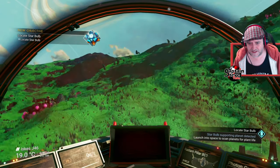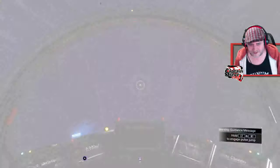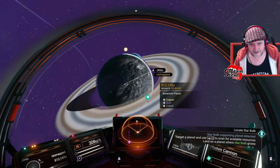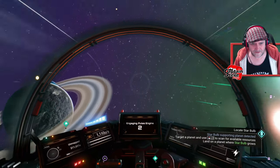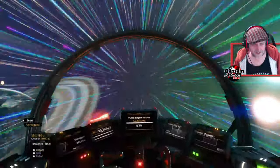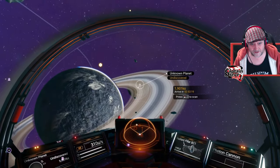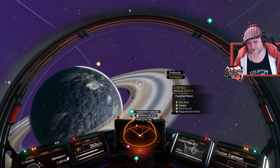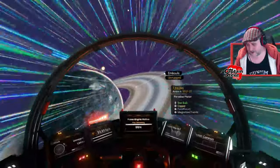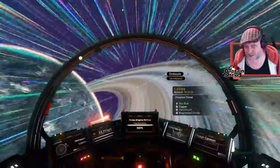It says launch into space and scan the planets for life, so there is one inside of this system. If there wasn't it would have said go to the galactic map and check. Let's see if there is actually a star bulb one here. That's a breached planet, so it's not that one. The others look like swamp planets to me. Let's head on over here. And there we go — it is a paradise planet, but it's got magnetized ferrite in the list.